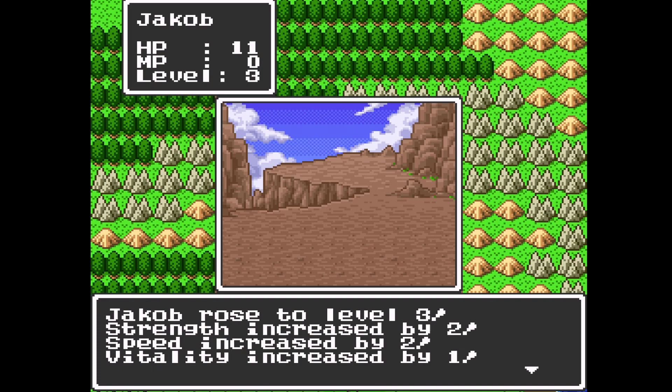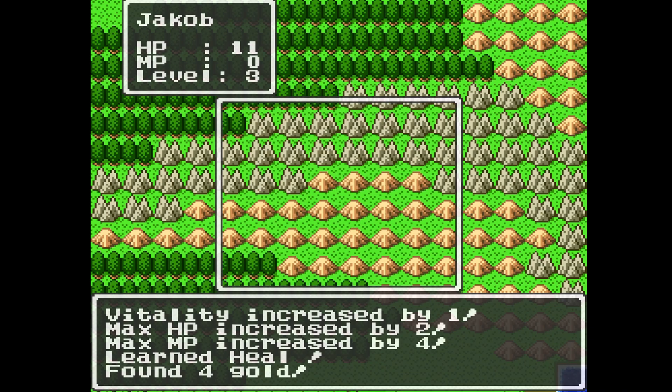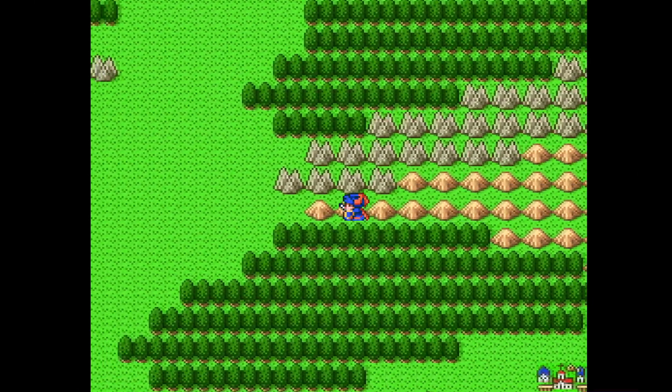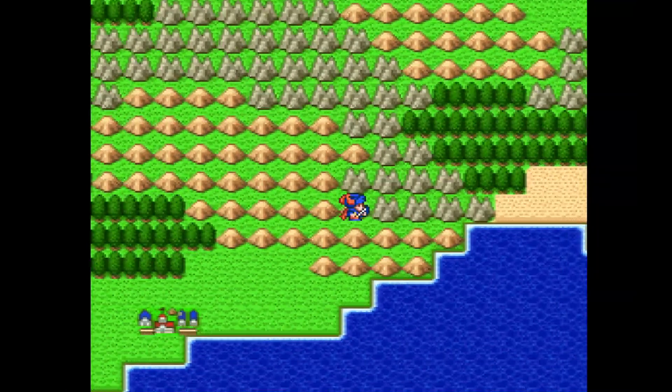So let's see what we get for level 3: strength increased by 2, speed increased by 2, vitality increased by 1 — which I believe is our defense — hit points increased by 2, MP increased by 4. Did we get Blaze? Oh wait, no — we get Heal first? Huh. I'm so used to Dragon Quest IV. The first spell the hero in Dragon Quest IV gets is Frizz, or as it's known in these older games, it's called Blaze.